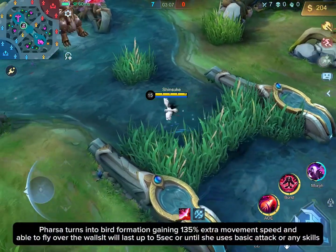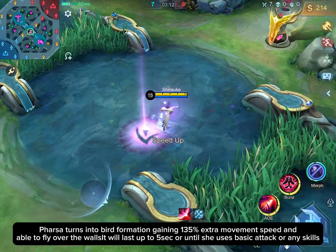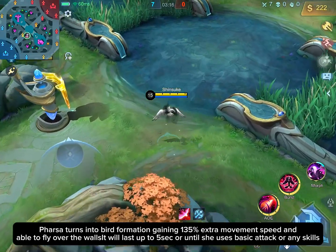Pharsa turns into bird formation, gaining 135% extra movement speed and the ability to fly over walls for up to 5 seconds. This ends when Pharsa uses a magic attack, basic attack, or any skill.